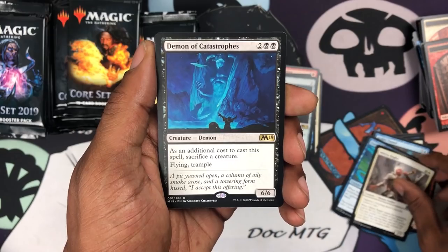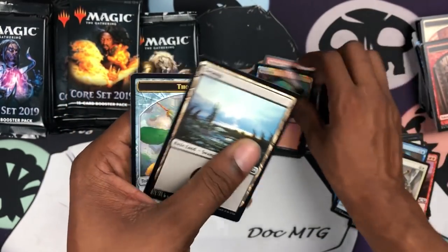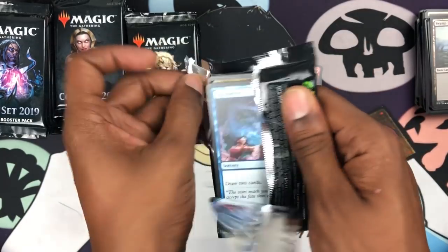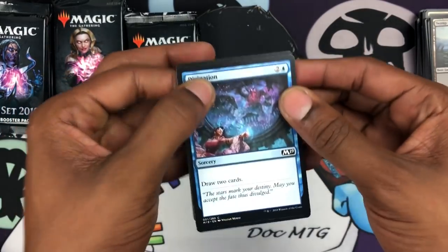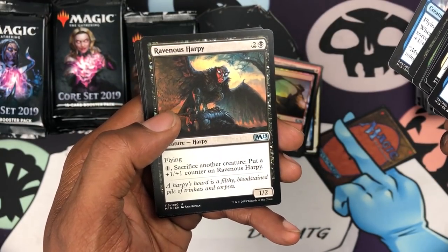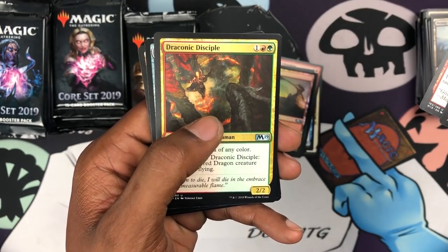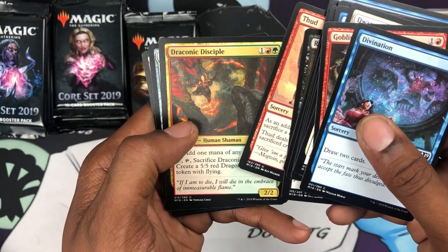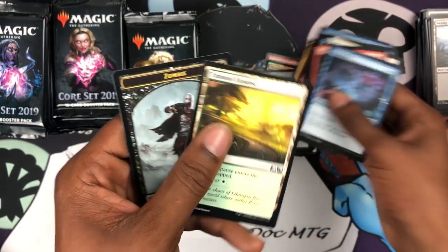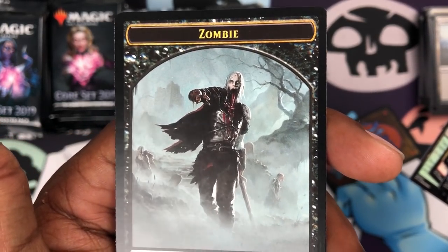We got an Aether Tunnel, Exclusion Mage, a Burglar, and we got a Demon — Demon of Catastrophes, which was the promo — and a foil Mountain. Nothing too crazy. The good stuff must be buried deep in the middle. We got a Ravenous Harpy, Thud, Draconic Disciple, and a Dragon Bird Tracker.